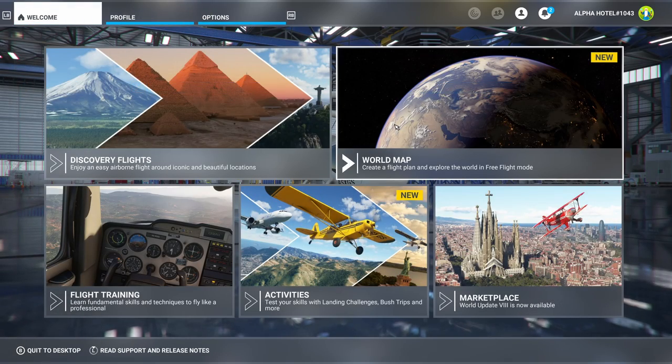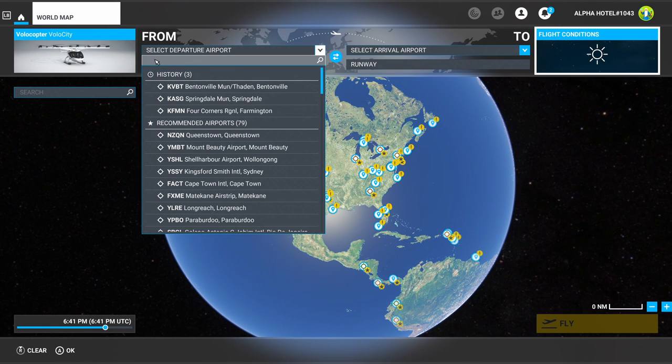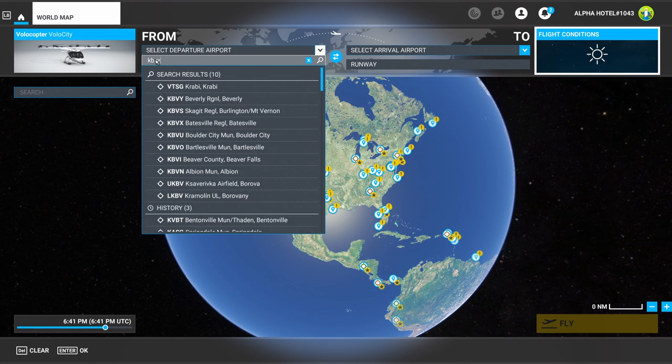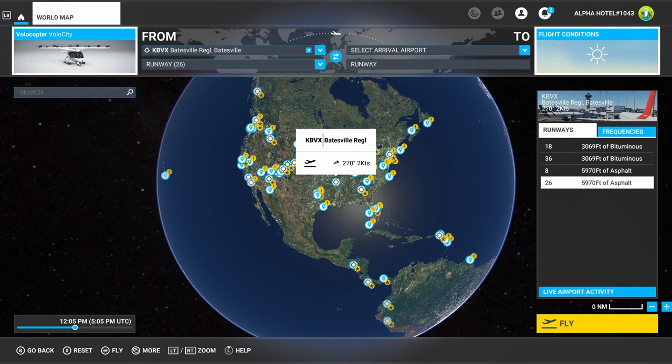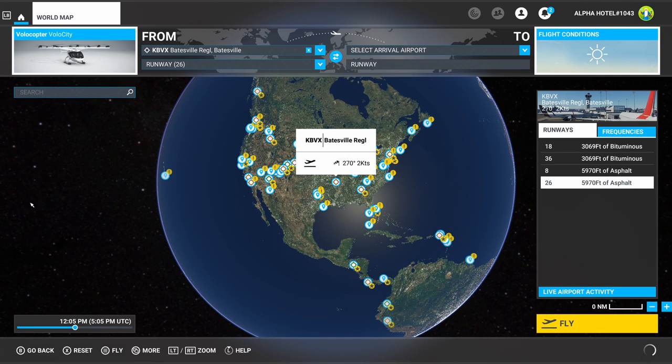Once I do that, I'm going to go into the world map and pick that airport — Batesville, Arkansas, KBVX. It really doesn't matter what runway you use; we'll stick with runway 26. For the aircraft we'll select the Volocopter Volo City. Not much of the rest of this really matters as far as weather conditions and all that, so we'll go ahead and click Fly.